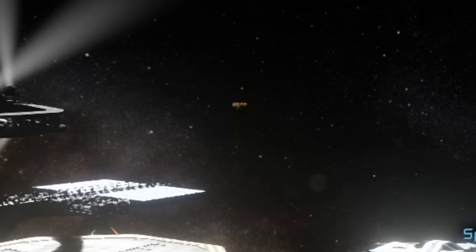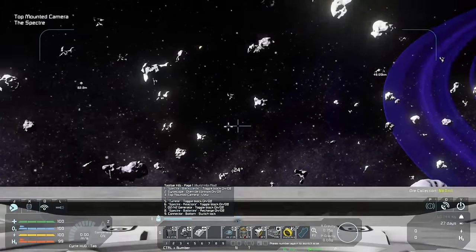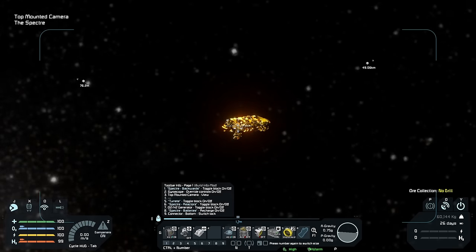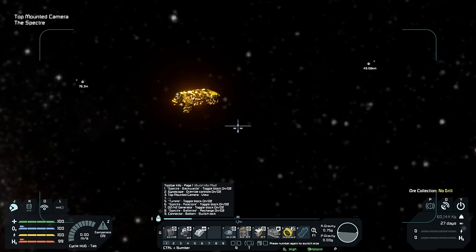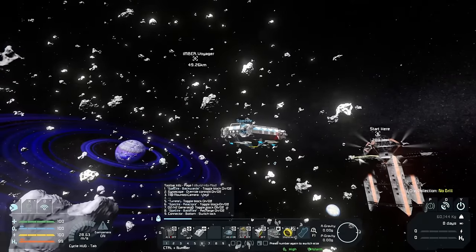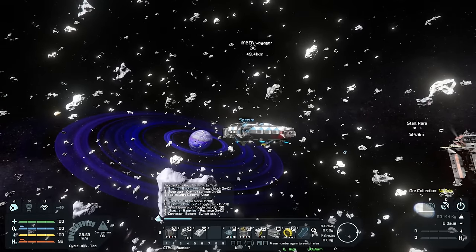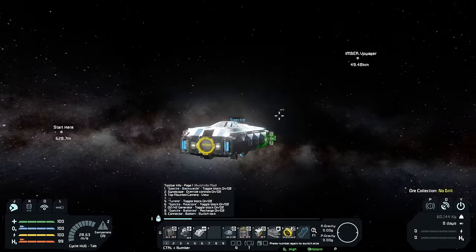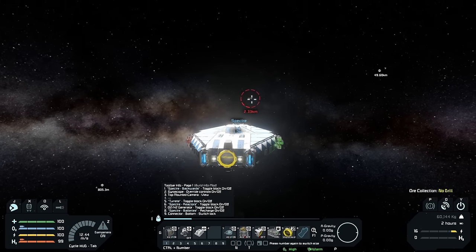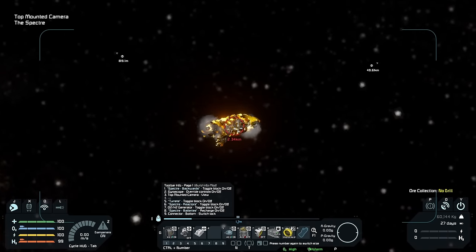What is that? It's moving slightly — let's check it out. I've got a camera on this thing so we can go to the top-mounted camera view and zoom in. Some kind of hull of a ship. We also have another signal out there — Imber Voyager. We'll have to check that out in the future. We've got a lock — we are 2.3 kilometers away from it. It looks just like a wreck.